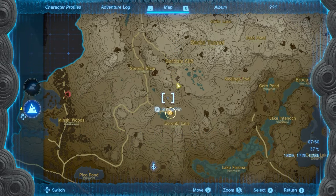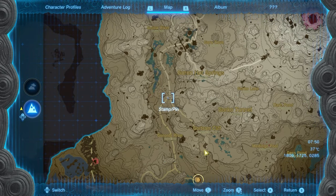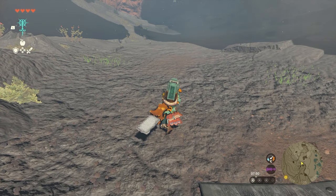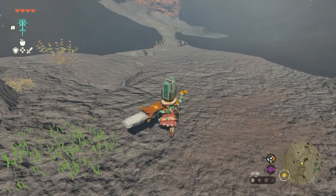First up we're going to go for the free method. Basically, you want to head down to this location here — this is just south of the Goron village, you'll sort of come into this area on the way there. There's a small alcove down here and you will find these fire resist lizards. What you've got to do is kill these, cook them up into a potion and they will give you fire resist.